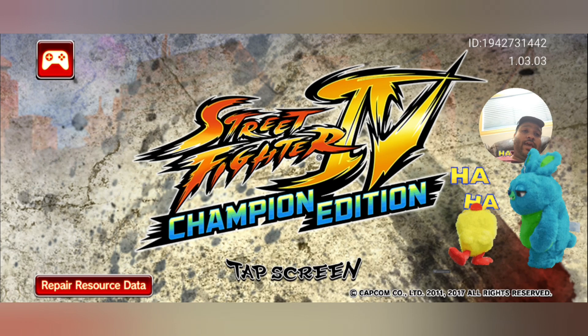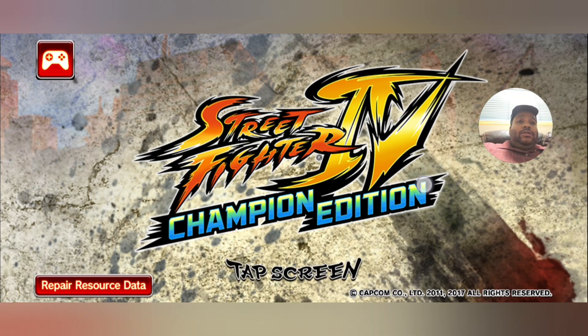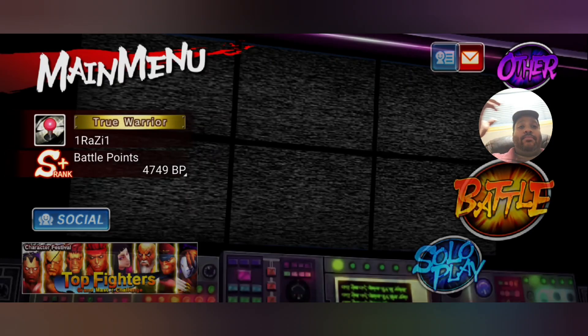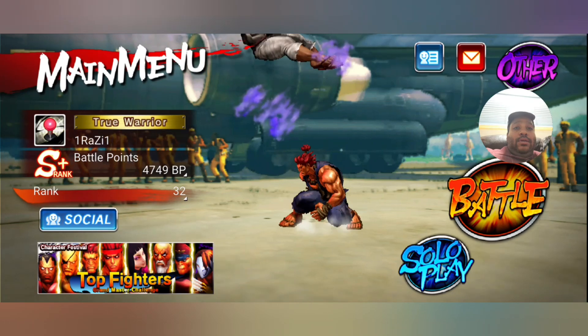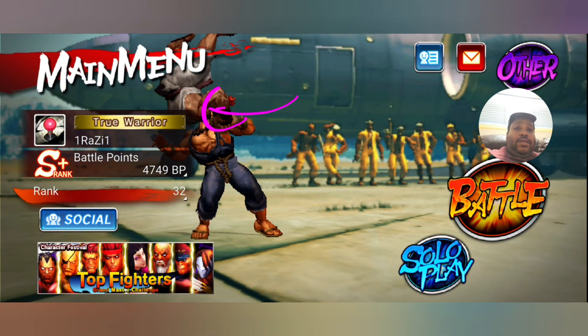Let's start the game - this is Street Fighter 4 Champion Edition. I'll show you how the game looks. So here you can see the main menu - we are right on the main menu. And here you're able to see the title. I got 'Road Warrior' - I selected that option.